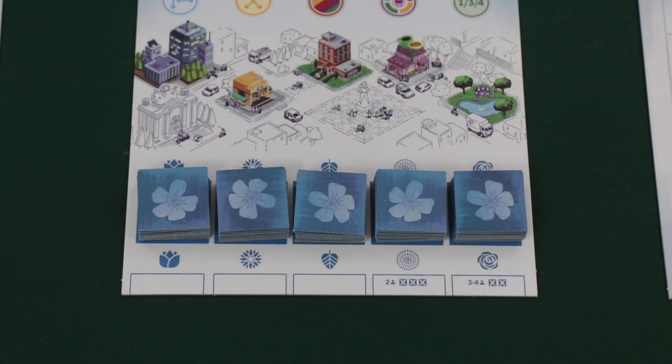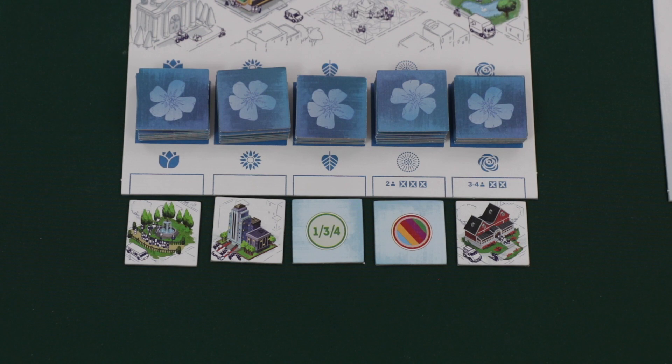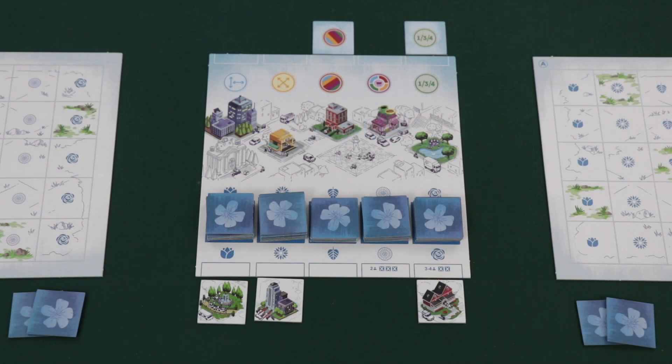After shuffling the 10 community tiles with the remaining building tiles, create stacks of tiles based on the number of players. In a 2-player game, create 5 stacks of 8 tiles each, and then spread them out on the indicated spaces of the town square board. Then turn over the top tile from each stack and place them in the market. If any community tiles are revealed, place them above the town square board in the community area next to the symbol that matches their tile face, then immediately refill those tiles from the market stacks.